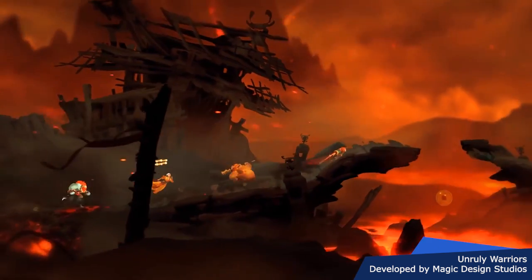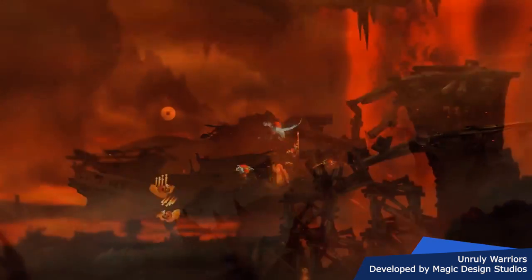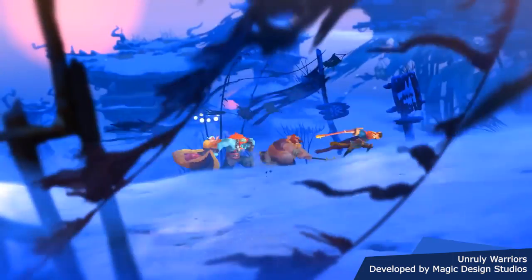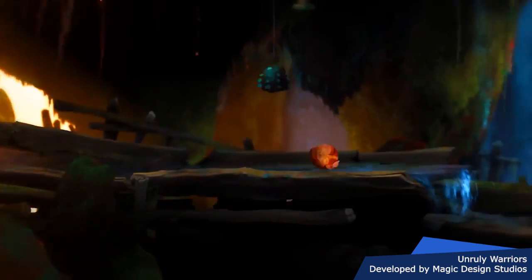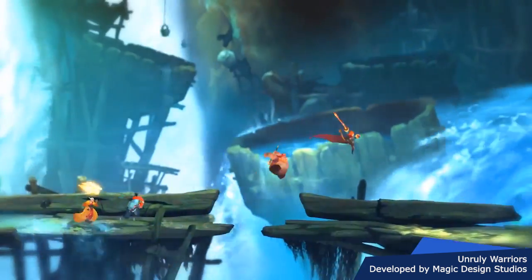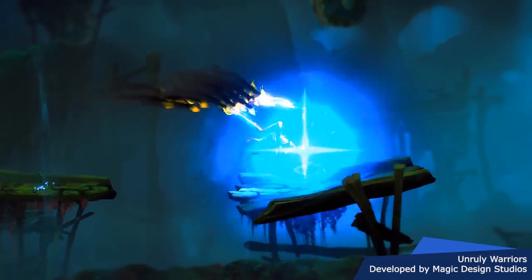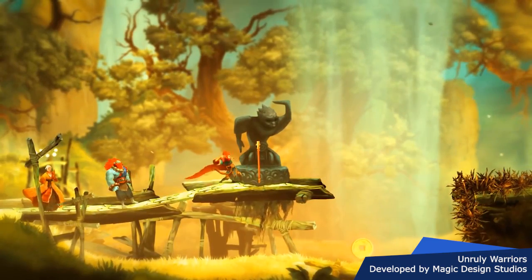The ninth game on our list is Unruly Heroes by Magic Design Studios. This action-adventure platformer takes characters from the Chinese legends of the Monkey King. It features both solo and co-op modes, so you and your friends can work together through a perilous adventure with beautiful art, animations, and sound, hoping to recover the sacred scroll and restore peace to the land. The game boasts a massive foray of traditional animation on top of modern techniques, creating a unique visual display as you solve puzzles and defeat memorable enemies.